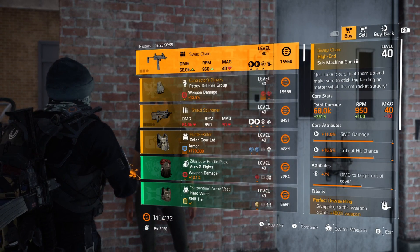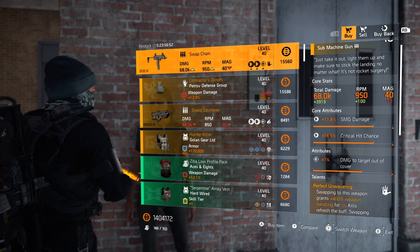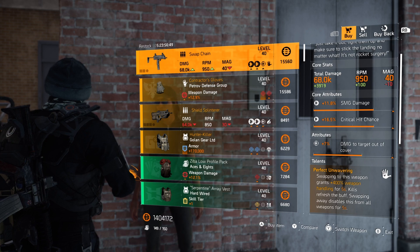Kicking things off this week, Swap Chain SMG again — that's two weeks in a row. Poor rolls and Perfect Unwavering is not a good talent. So what do we do? We pass.